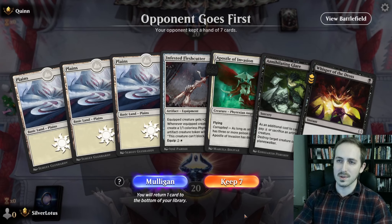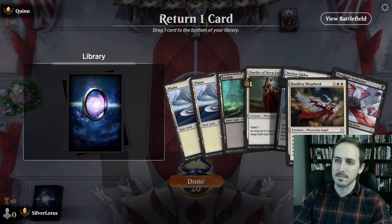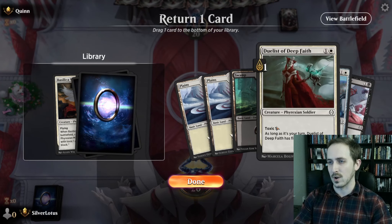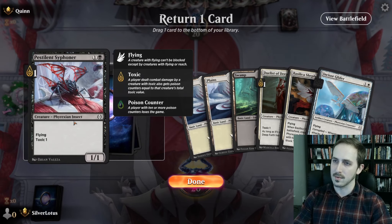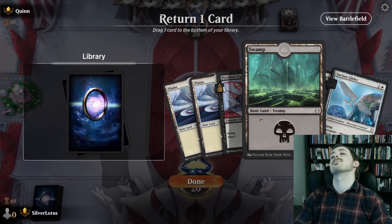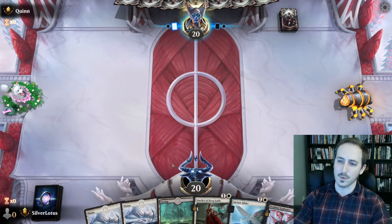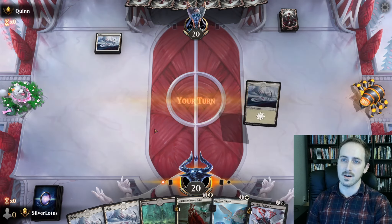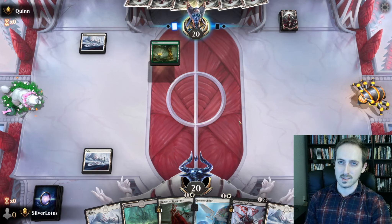Yeah, this hand is completely unplayable — we don't have anything. Let's go ahead and mulligan that. This is way better. Do we get rid of the Shepherd? I think we do. Oh, we've just got a handful of two-drops — is that really what we want? Maybe we get rid of the Siphoner. Let's get rid of the Shepherd. I think we're gonna play the Siphoner on turn two — hopefully that'll be enough to get the opponent corrupted. Then Incisor Glider comes online and makes Duelist into a 3/3 with first strike.